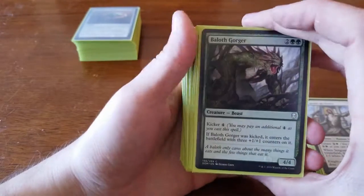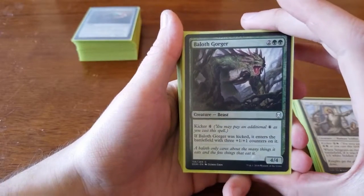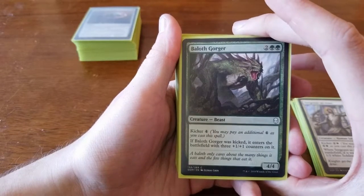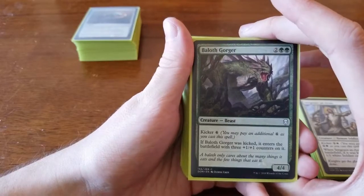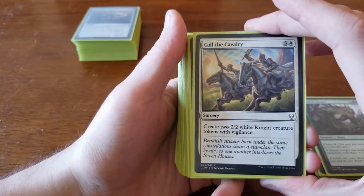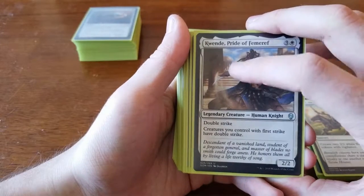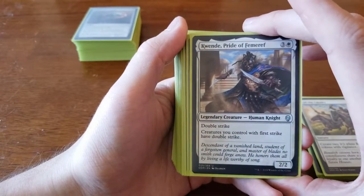We originally played three copies of Sergeant-at-Arms and removed one to bring in an enchantment spell since we had some higher-end creatures we didn't want to cut. We got Baloth Gorger — two green for a 4/4 with a kicker of four, entering with three +1/+1 counters for a 7/7 if kicked. We cut from two copies to one to make room for a removal spell — Pierce the Sky, which deals seven damage to target creature with flying. We also played Call of the Cavalry — three and a white — which creates two 2/2 white knight tokens with Vigilance, again feeding into Shanna's strategy. And Kwende, Pride of Femeref — three and a white — has Double Strike and gives creatures you control with First Strike Double Strike, mainly played off the Knight of Grace.